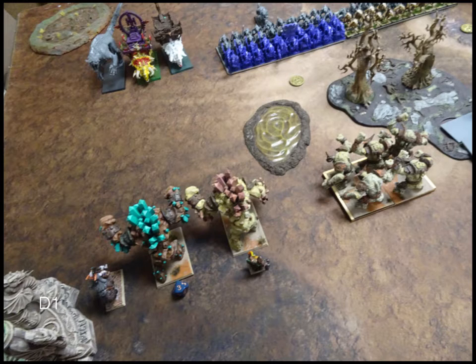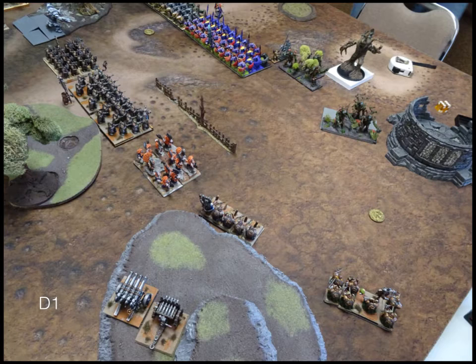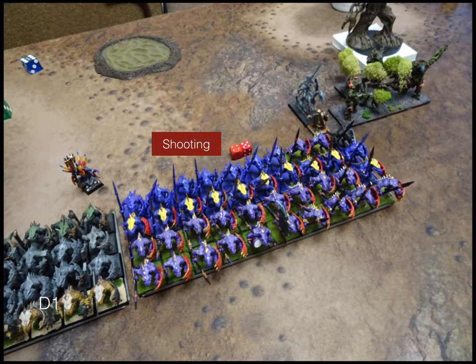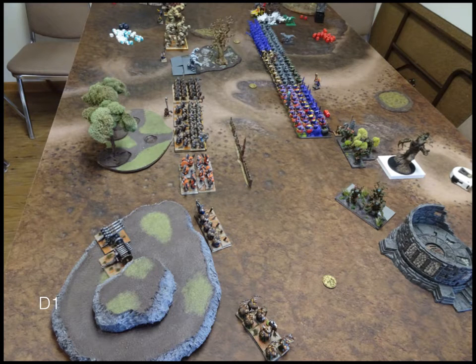Dwarves turn one — we move up as well. I move up within charge range, not expecting him to jump the tokens, positioning so that if he goes up and grabs those tokens, I'll get the first charge off. On the right side there's a fence to climb, but that's okay. On the other side I'm sitting still because I've got a lot of shooting to do. We open up with everything, including the dogs, and get nine points of damage on one unit. My Ranger Captain could see a Unicorn, flies in and puts a point of damage on him — all he needed to stop the healing. End of turn one, both sides have nice neat battle lines slogging forward.